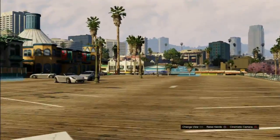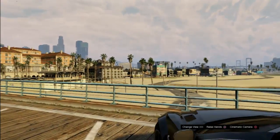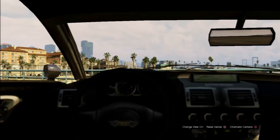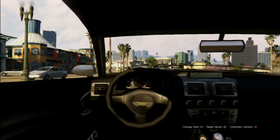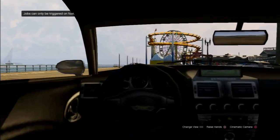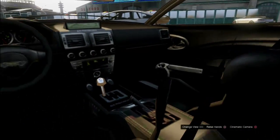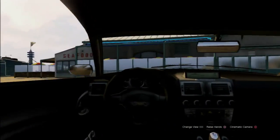Let's steal one of these Aston Martins right here — the something GT, I forget the name of it. As you guys can see, look at how much detail they put into this interior. They don't have any good textures whatsoever but look at how good it looks on the inside — all the details they put in. Think about what it's going to be like on PS4 and next-gen systems, it's going to be really good.